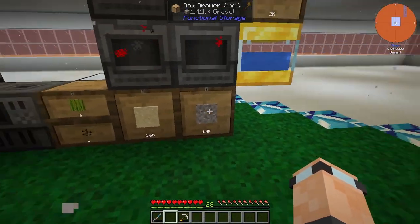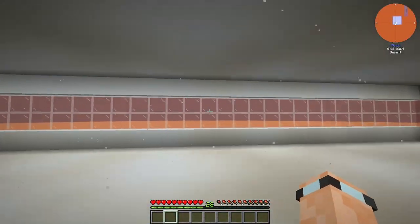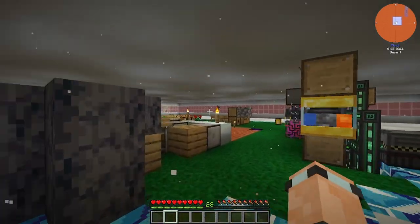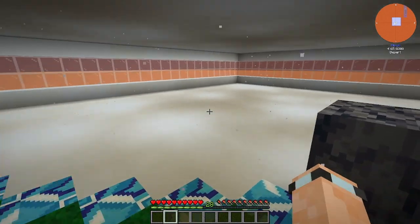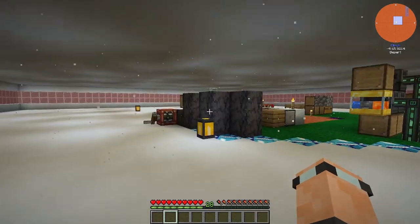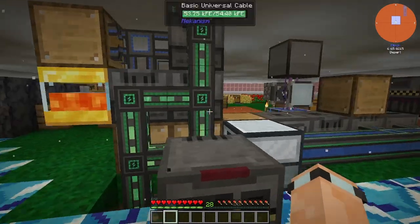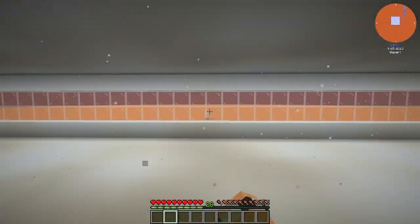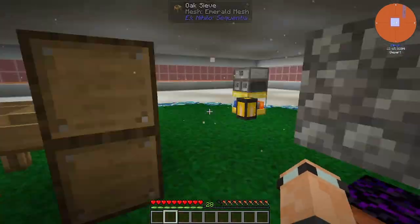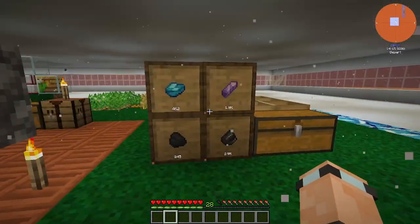These two crushers are definitely not keeping up but that's fine. This is the base I'm using - white stained glass panes around the edge. I think it looks pretty decent with white concrete on top as well. Everything on top should be lit up thanks to the feral flares so I don't have to worry about things spawning up there. We might have to go a bit further out to set up a mob farm.